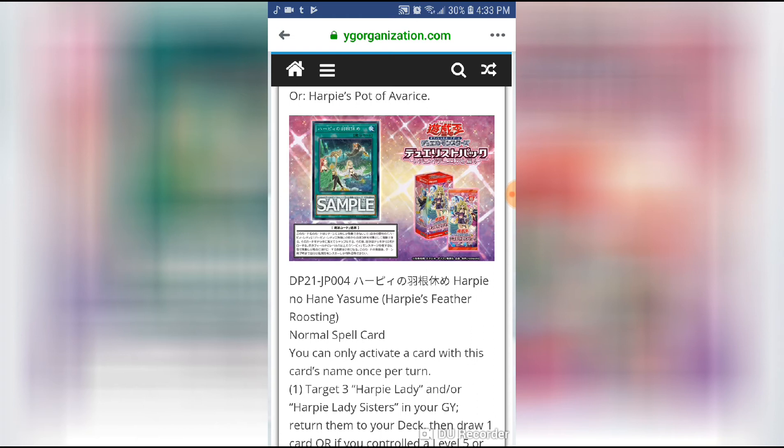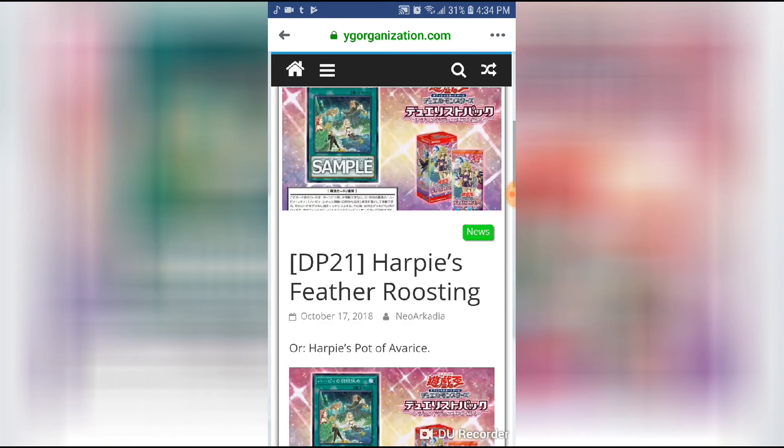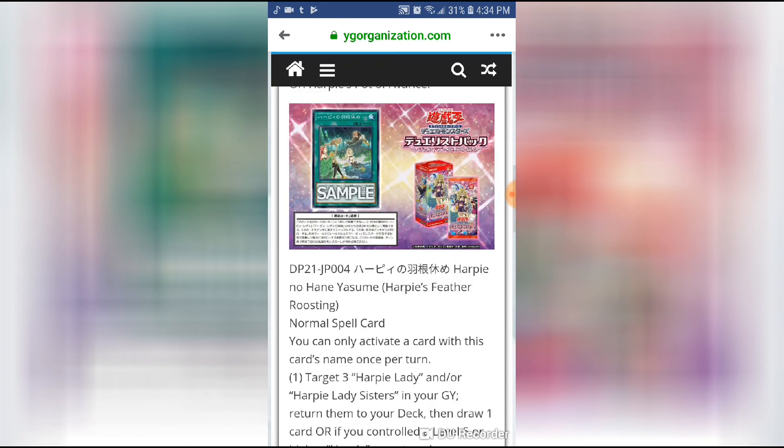I think this card is going to be a really good come-up for a lot of Harpy players. First off, let's talk about the artwork — it's so beautiful. It's Harpist, Channeler, and Dancer sitting in what I believe is either a pond or a spring in a forest, just relaxing. Such beautiful artwork. I'm really excited to see this card. We can get Channelers back, Perfumers back, Harpist back, any of your Harpy Lady targets for Egotist like Sisters.